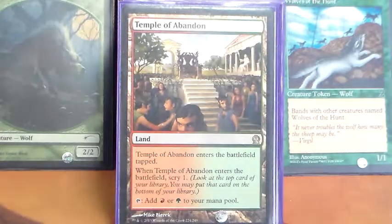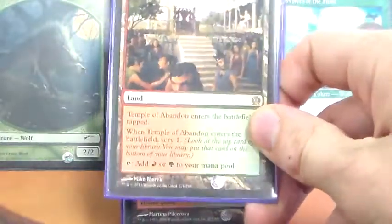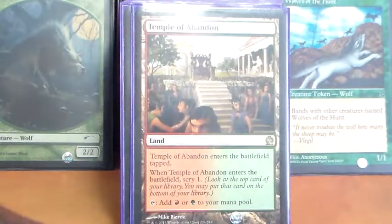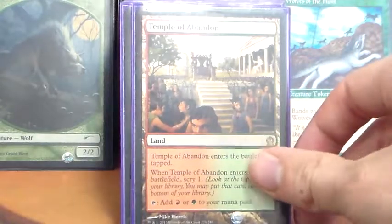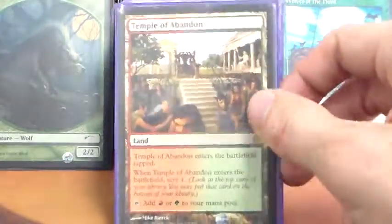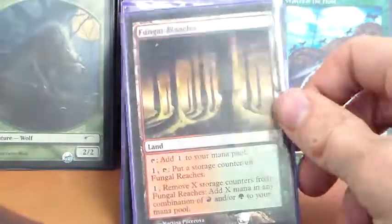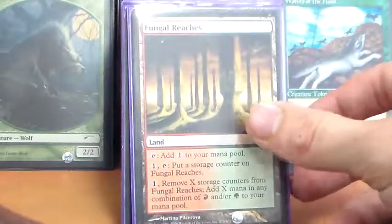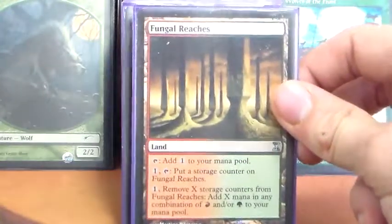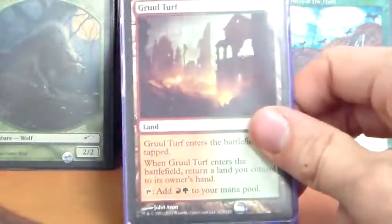Hopefully the glare isn't hitting us too hard. Temple of Abandon, our scry land. The scry lands are a little bit slow, but I tend to try to include them in my two-color decks — not so much in my three-color decks — but here the top deck manipulation is appreciated. Storage land in the form of Fungal Reaches — just dump our extra mana into this at the end of the final opponent's turn. Over time we can accumulate a large amount of mana to just hopefully blow our opponents out. Gruul Turf, bounce land — pretty standard.